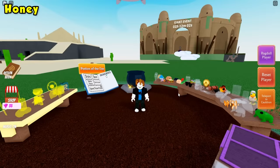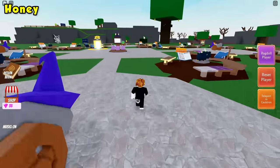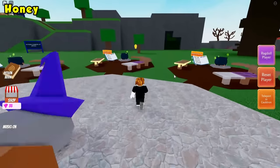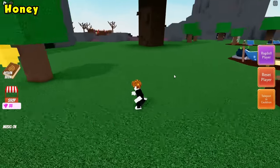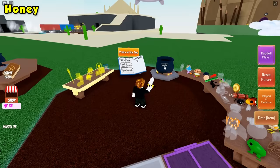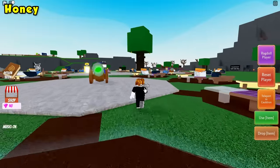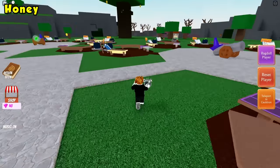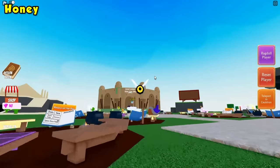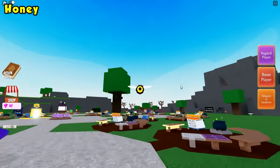For the honey ingredient, you'll need to go ahead and walk over to the beehive across the map. Go ahead and take the sleeping bee out of the beehive, teleport to your cauldron, and drop it right on in. Make a bee disguise potion and use it. Once you've become a bee — I would recommend making a speed potion as well, as we're going so slow. Now I'm moving a lot faster.